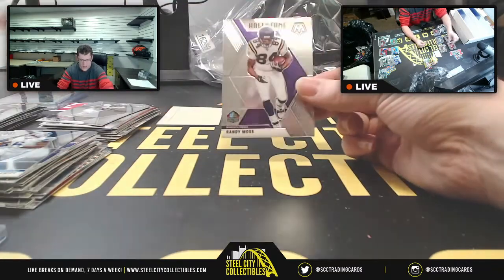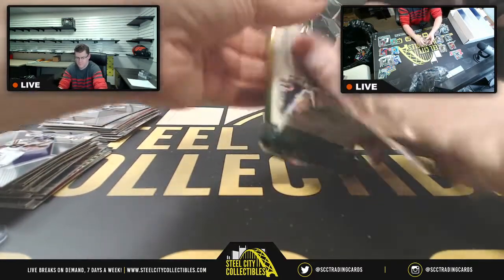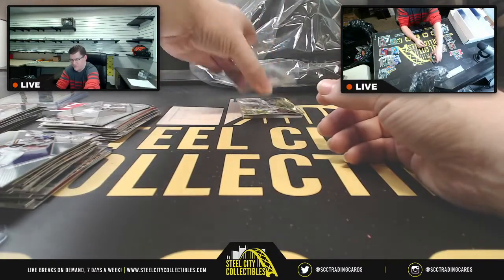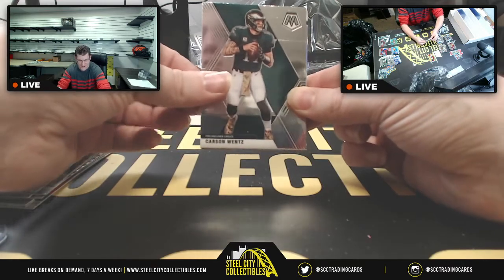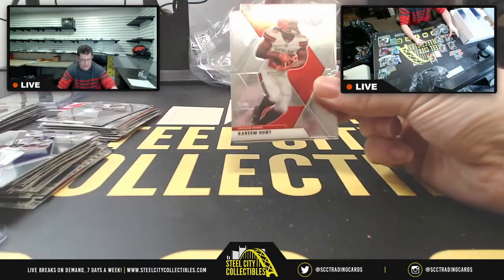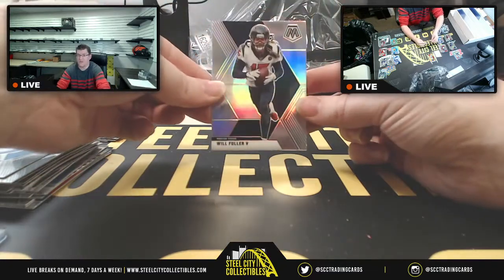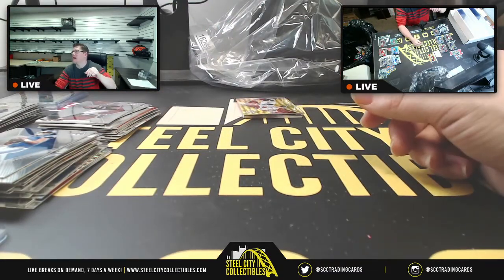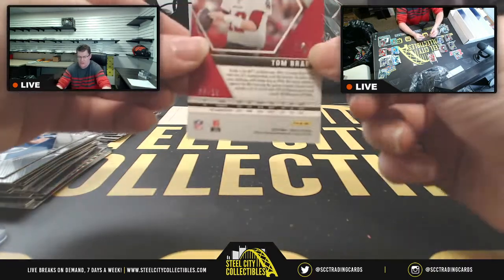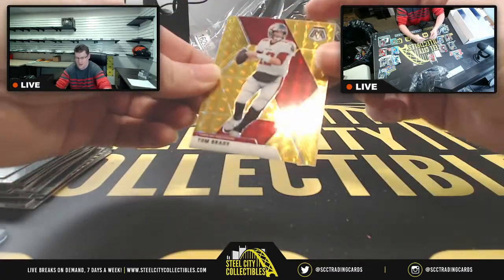Brandin Cooks and Randy Moss Hall of Fame. Last pack — we start off with Carson Wentz, D.K. Metcalf, Devin McCourty, Scary Terry, Kareem Hunt, Julio, Matthew Stafford, silver prism Will Fuller. Out of ten of ten for the NFC South for Eric — it never fails, like Spencer says, never doubt Eric.